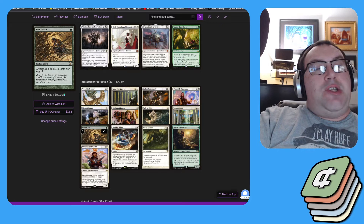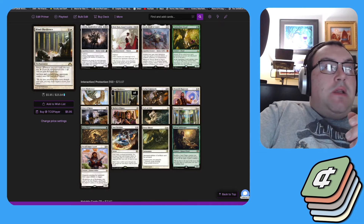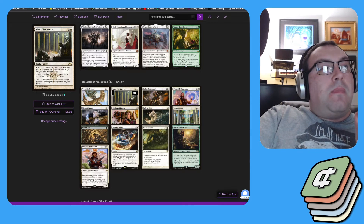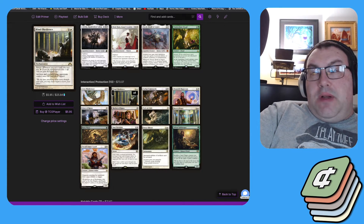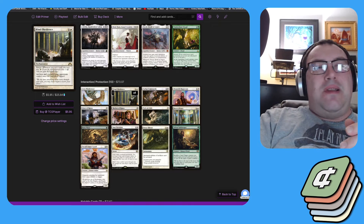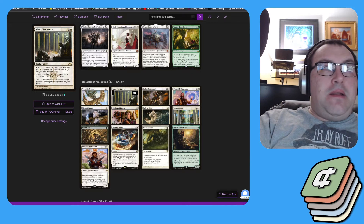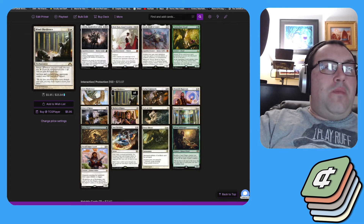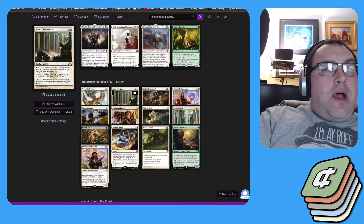As a redundant piece for Root Maze, I also want to highlight Blind Obedience — artifacts and creatures your opponents control enter the battlefield tapped. This helps clear the way for your attackers, in addition to making Dockside treasures and mana rocks come into play tapped. It also has a nominal extort ability — sometimes you can gain a little life or finish off a player — but it's mostly here to clear the way for attackers and shut off treasures.